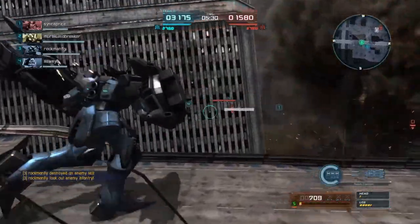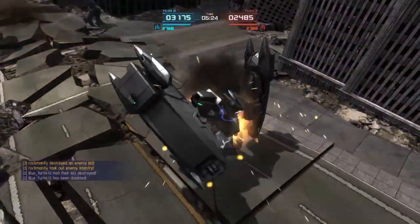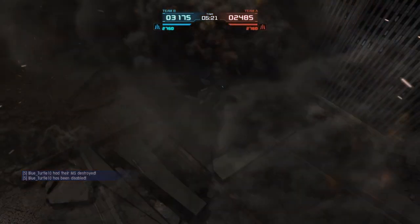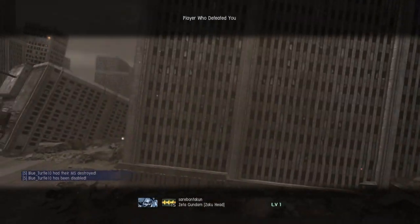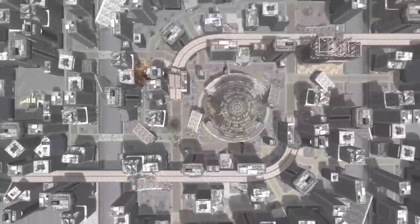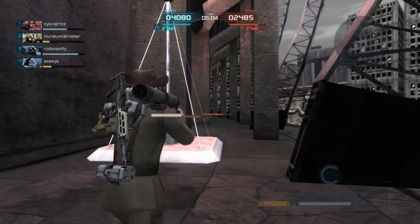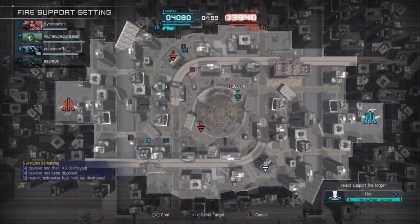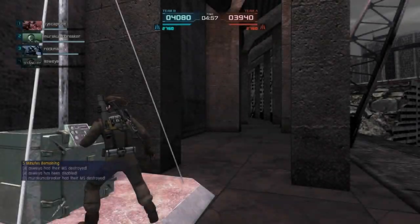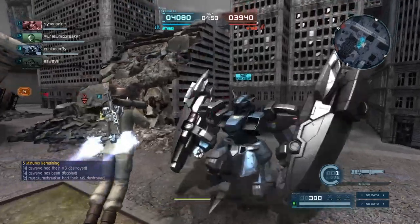This suit has pretty balanced stats, so whether you're going for melee or range, you have options there. Next you have your head Vulcans — your standard head Vulcans with 30 rounds. They do stun fairly well, which is a pretty good pro. You can get a stun with them by themselves if you can land most of your shots, but it does require a majority of your ammo. If you combine them with some of your other weapons, you can probably get a stun a lot easier, and aside from that, they're just there to do a little extra damage.